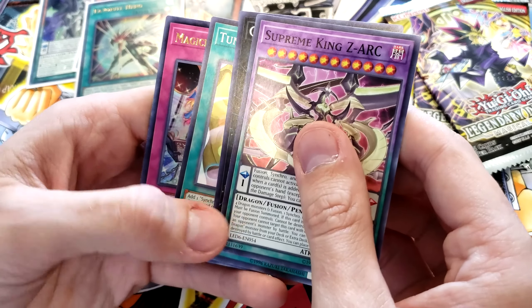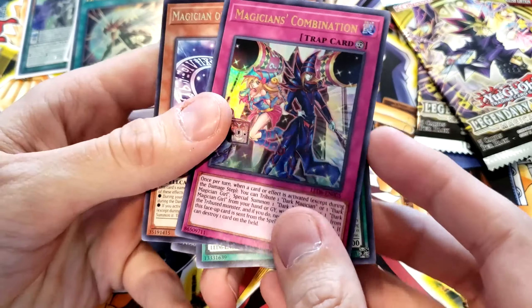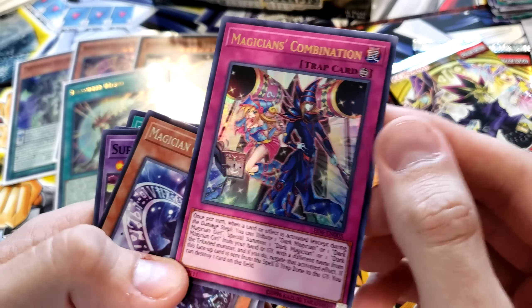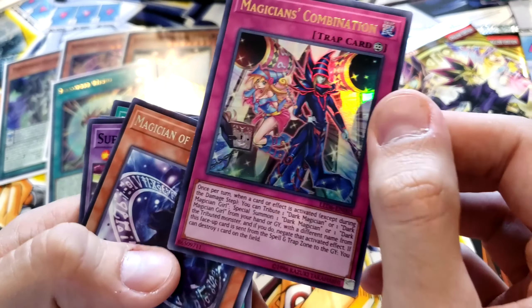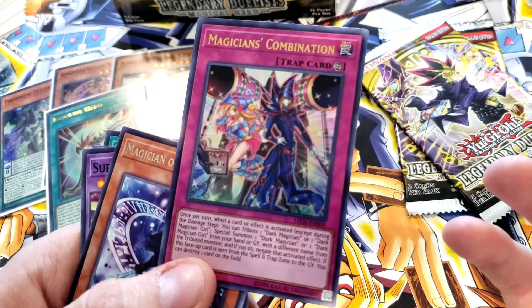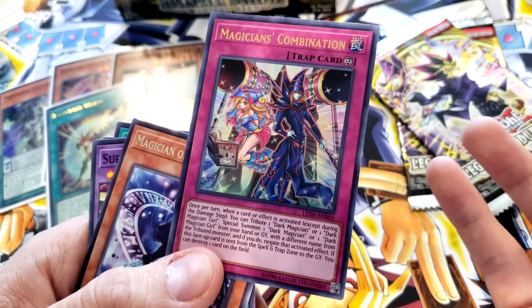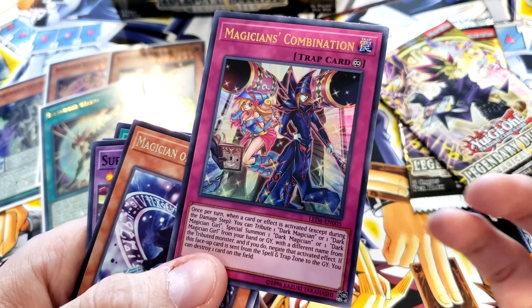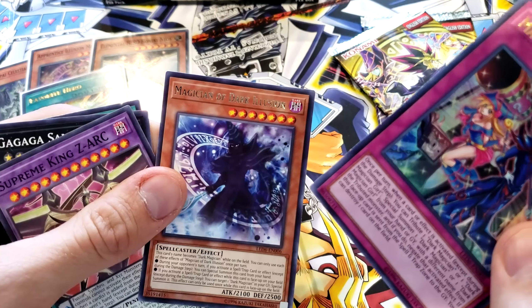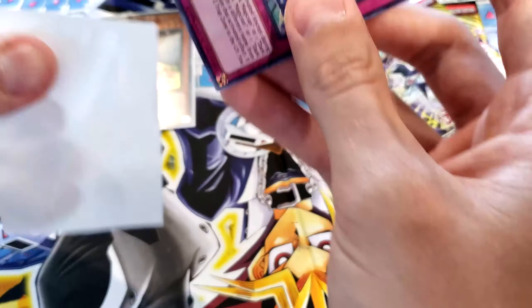I've got Samurai, Tuning — oh, look at that! Magician's Combination Ultra Rare! Not what we're looking for, but I will take it. Once per turn, when a card or effect is activated — except during the damage step — you can tribute one Dark Magician or one Dark Magician Girl; special summon one Dark Magician or Dark Magician Girl from your hand or graveyard with a different name from the tributed monster, and if you do, negate that activated effect.